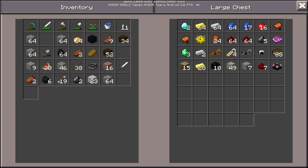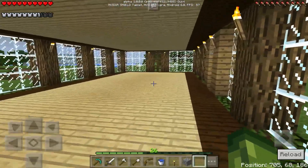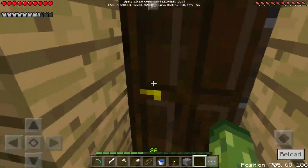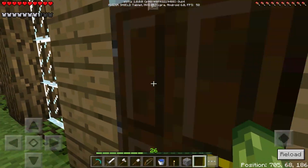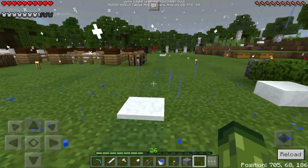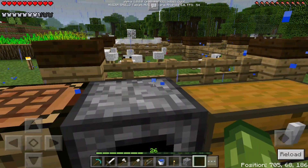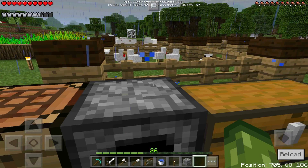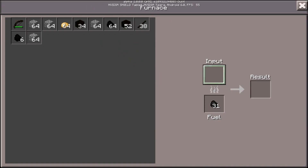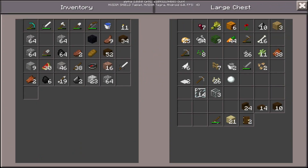I'm going to grab myself a bucket because we're going to start making this XP farm. It's going to be a skeleton one. In the previous episode we found a skeleton spawner, and in the episode before that we found a zombie spawner and a spider spawner. I'm also going to cook my potatoes. So we've got lots of choices when it comes to XP farms.